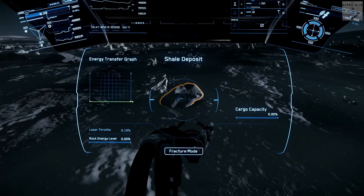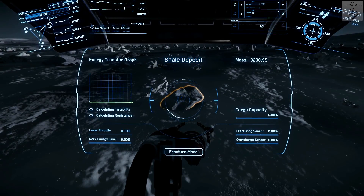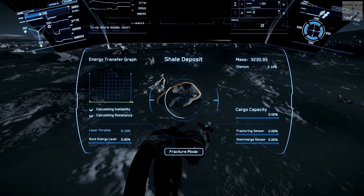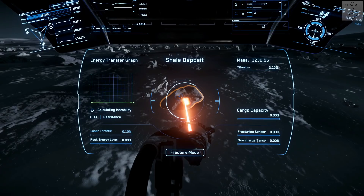We have an orange outline — shale deposit. Calculating instability, calculating resistance. We can see the mass of the rock. It's titanium — 2.1% titanium. Alright, so let's start to mine.